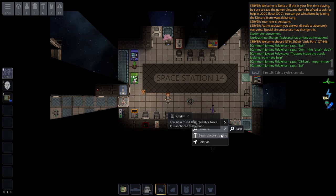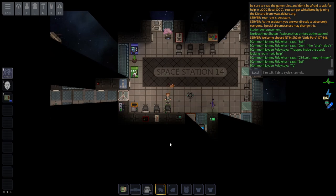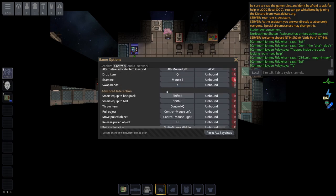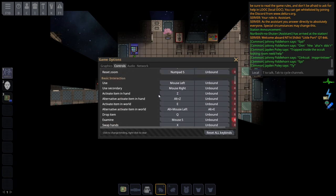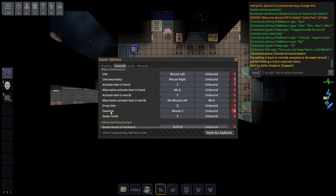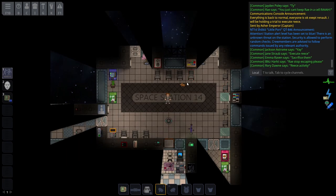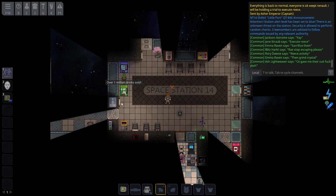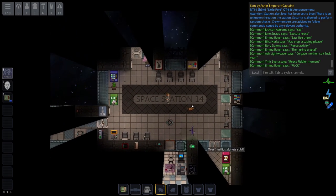When you examine something it'll tell you what it's used for and how to deconstruct it. There are hotkeys you can assign to each tool. Go to your options, then controls, and look through them. Key ones to remember: Q drops your item, and you can examine things quickly. If you hold control and then Q, you can throw an item; just Q to drop it. If you want to access the UI of a vendor, just left click to use it.